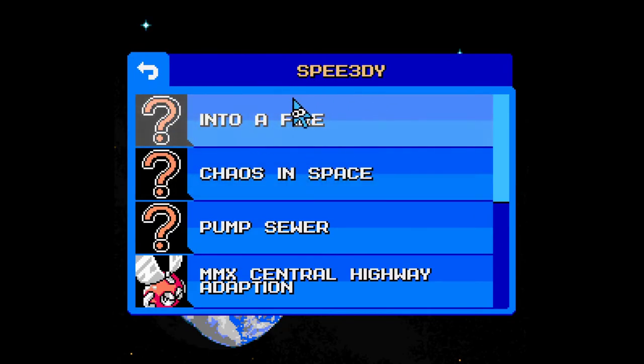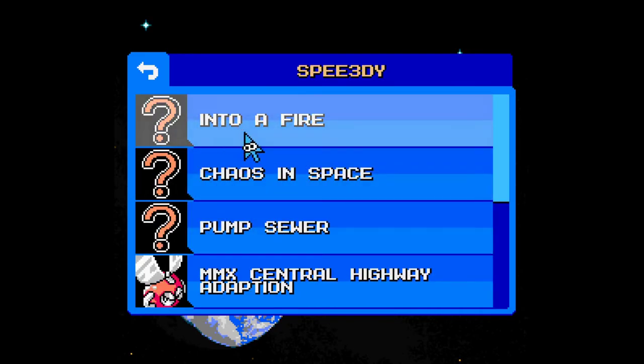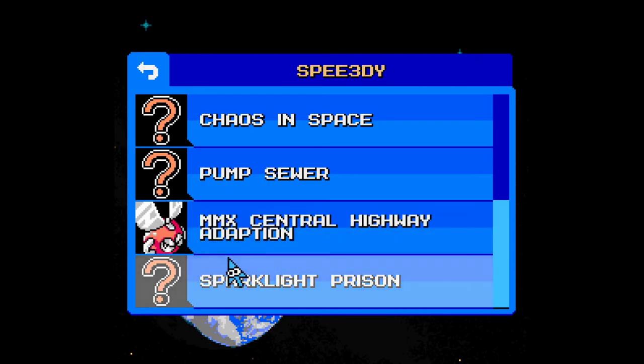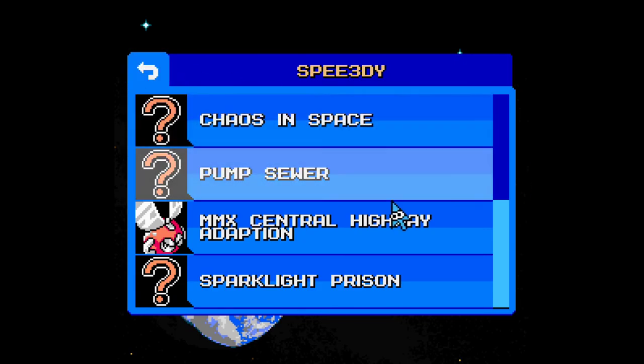So yeah, I've played Into a Fire — that was rather basic. Chaos in Space was a slight upgrade from Into a Fire. And then Palm Sewers was also a pretty good stage — we had some gimmick items with the presses and the fire. It was an upgrade from Chaos in Space. The Mega Man X Central Highway adaption was just a long hallway — I'm not a big fan of that one, so I left the voting neutral on your stage. And Sparklight Prison is the best one so far — decent visuals, and it just has the most fun platforming to deal with out of them all. But let's jump into the editor and I'll show you the hotdog trick I was talking about. See you in a sec.